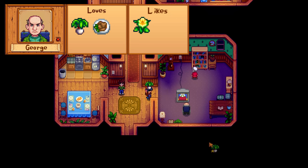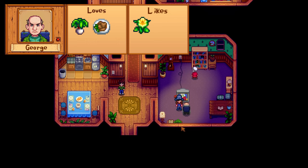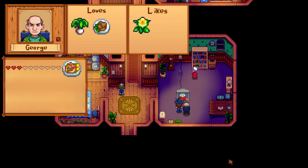George only has two loved items: fried mushrooms and leeks. He also likes daffodil. After 3 hearts you get the fried eel recipe, and after 7 hearts the spicy eel recipe. His birthday is on Fall 24th, and he's mostly just chilling in his house in front of the TV.